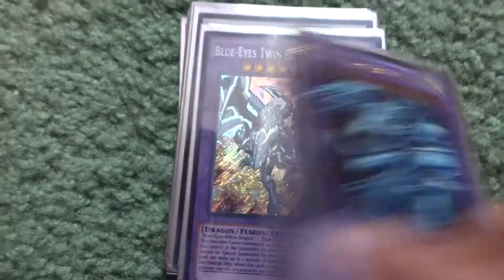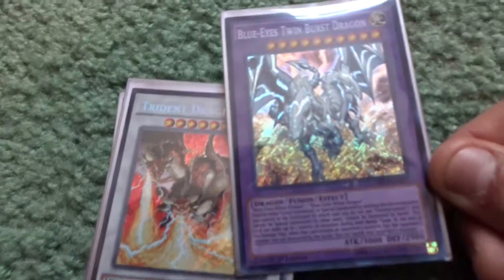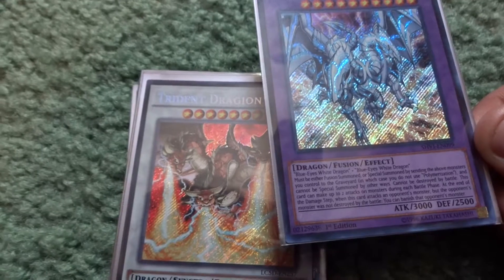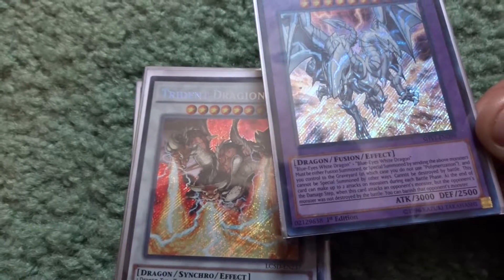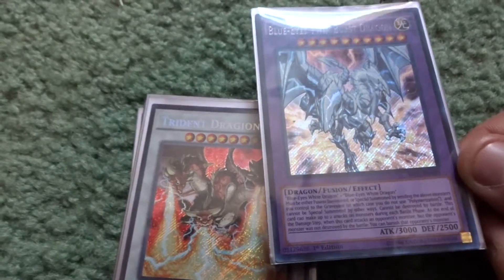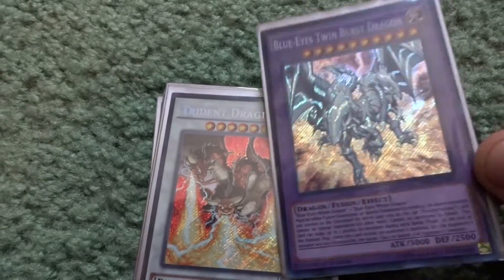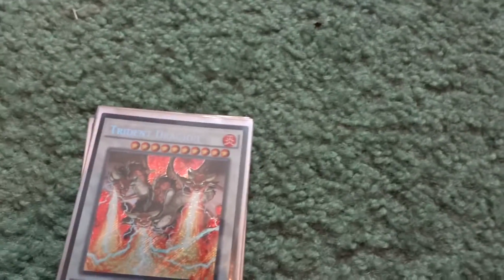Five-Headed Dragon is in here, and Blue-Eyes Ultimate Dragon, because it wouldn't be a Blue-Eyes deck without it. Also, Blue-Eyes Twin Burst Dragon — if you don't know what it does, it requires contact fusing two Blue-Eyes White Dragons. It can attack twice per turn, and at the end of the damage step when it attacks an opponent's monster that was not destroyed by battle, like Marshmallon, it is banished.